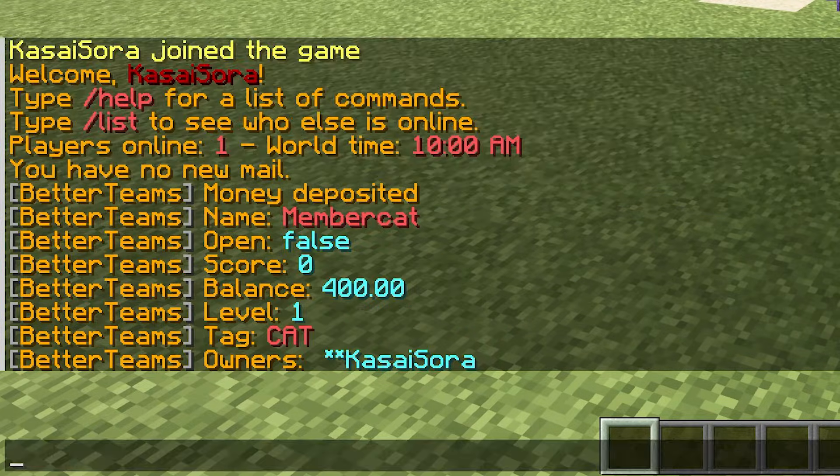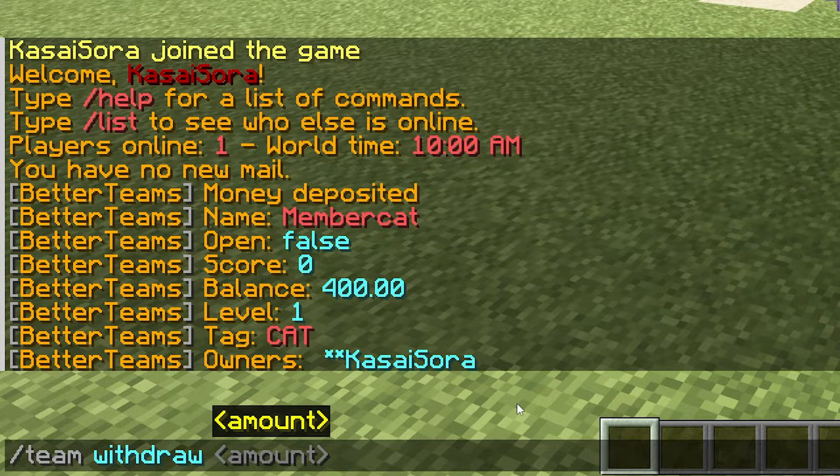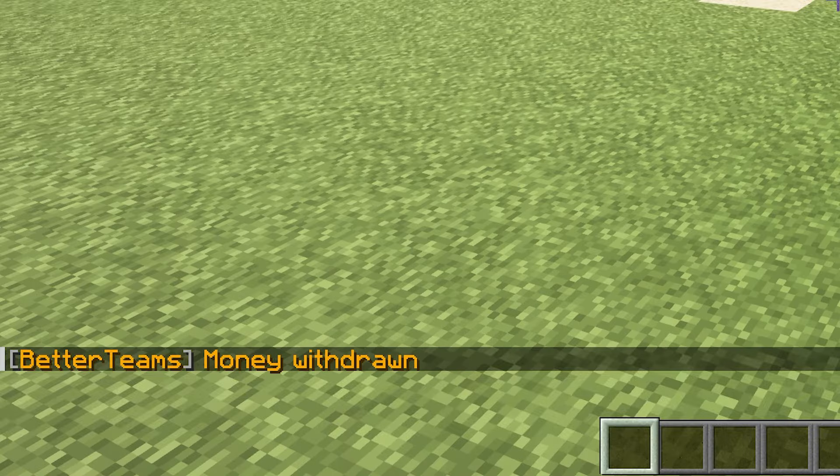So when I now do team info, you can see there's 400 on our account. That's pretty cool. Then you can do slash team withdraw, and I'm going to withdraw 200. There's only 200 left here and I now get 200 extra in my pocket.